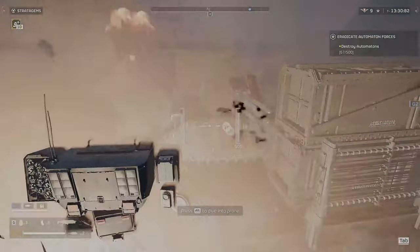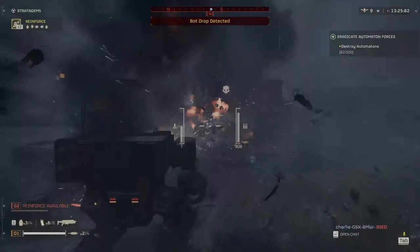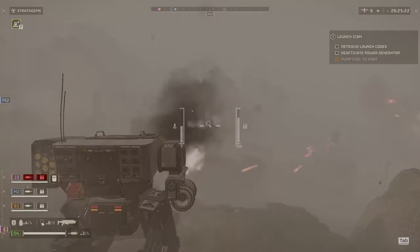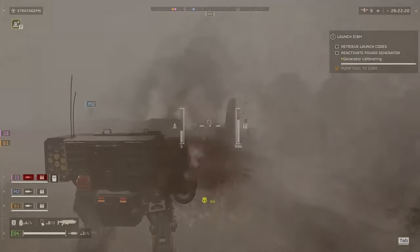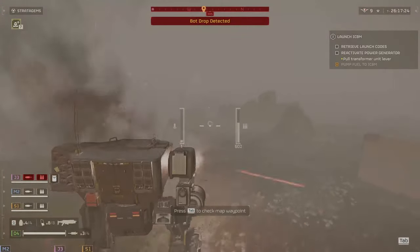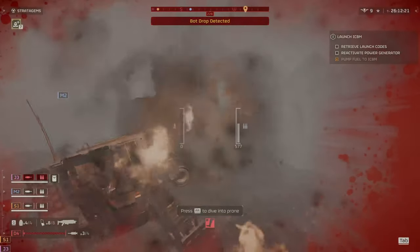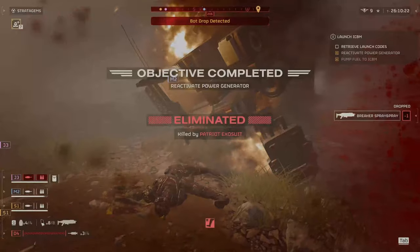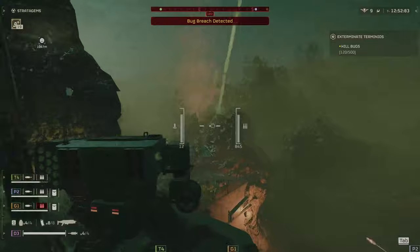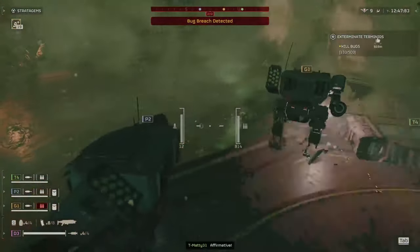When it comes to fighting tanks with the Patriot Exosuit, the exosuit makes light work with the missiles, but you have to be very careful when explosions hit you. There's no way to tell how much health your Patriot Exosuit has left, so the best thing you can do is look on the back of the mech to see when the smoke starts rising. The darker the smoke, the closer you are to exploding, so you're going to want to jump out before that happens.